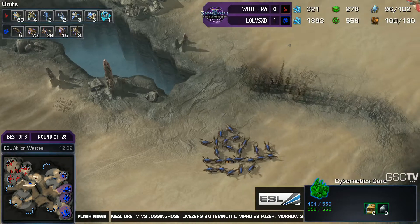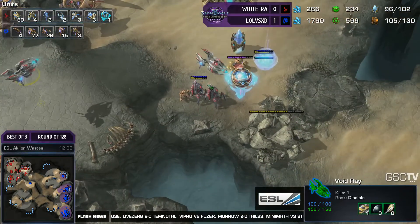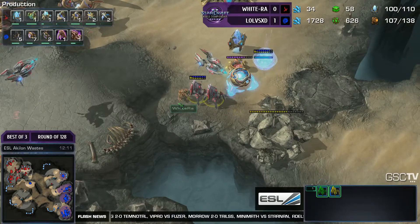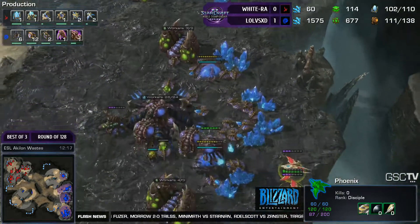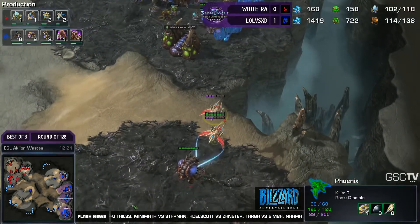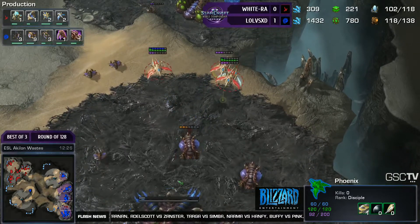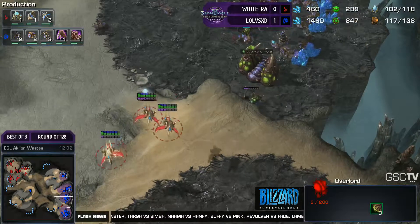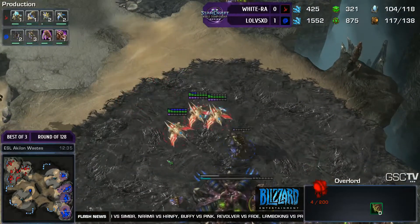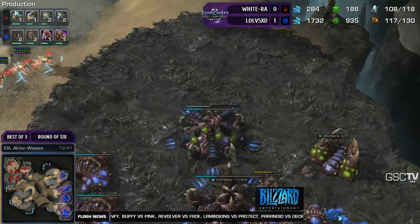LoLvsXD has not been macroing behind this as much — he was getting his upgrades, but other than that he was not getting additional gases or going for particular tech like infestors or spire play as we've seen him do last game. He was just attacking and microing and not paying attention to his macro. So Wigra is still in this game, still has a good shot. It's worth noting a lot of those workers were skipped to get those lings out. But now Lull just went for a massive drone wave, going for another 15 — he's going to be up to just over 90 drones on the field with 4 bases. That's a great position for him. Wigra is preemptively getting down his Fleet Beacon and a good number of Phoenix out, expecting a transition into Mutalisks.